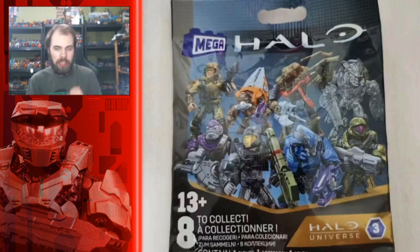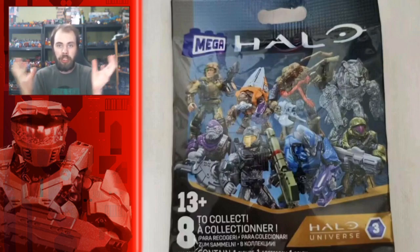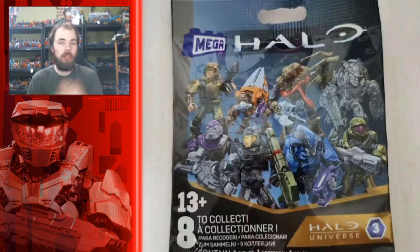We're also getting a Covenant Grunt. The funny thing is this Covenant Grunt is very similar to the one from the New Dawn mystery packs. I think the only difference is the setup of the backpack — the original Grunts had two pieces for the back and these ones have three, because the silver insert is a different piece that the orange just kind of slaps around. I'm totally fine with getting more Grunts.